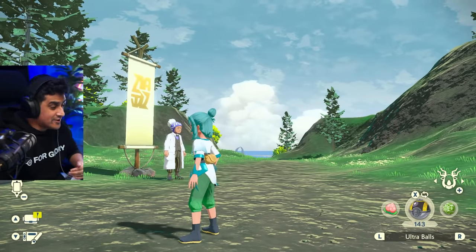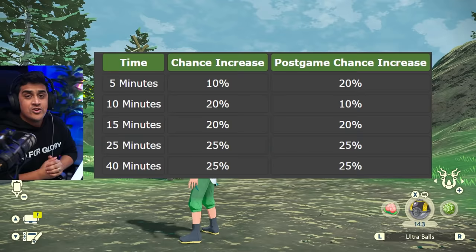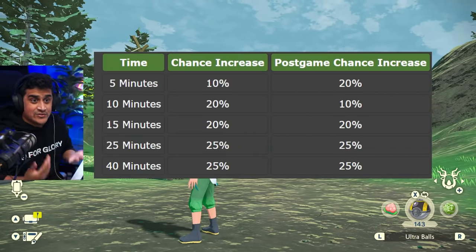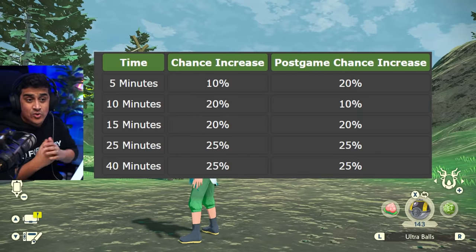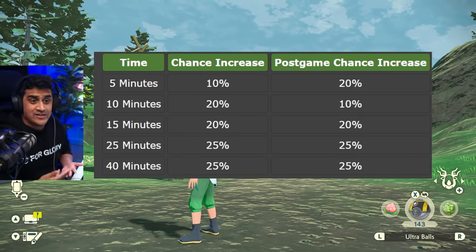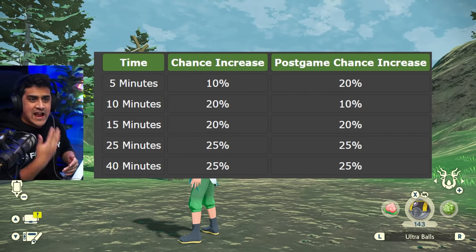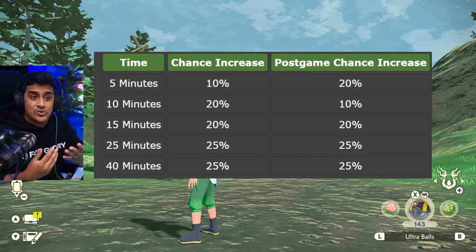According to information from Serebii, though we don't know exactly where the data mine came from at the time of this video: when you're in a zone for 5 minutes, you have a 10% chance increase of a distortion showing up. At 10 minutes, a 20% chance increase. At 15 minutes, 20%; at 25 minutes, 25%; and at 40 minutes, 25%. Every 5 minutes you get a roll on whether it's going to appear.